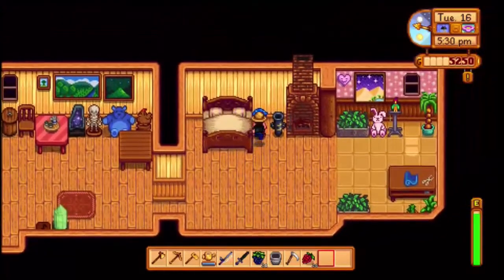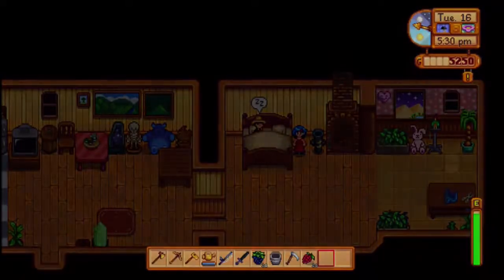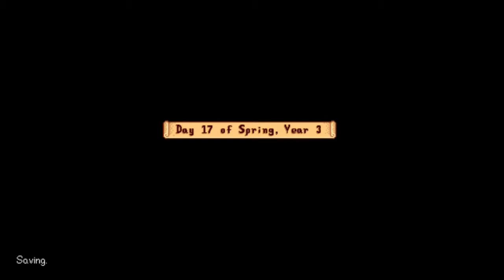What's Emily doing right there — she's just standing by the bed. Let's head to sleep. We made almost all the money back that we spent getting Snuffy, which was worth it by the way because we need goat milk and stuff. Saving... my progress has been saved.